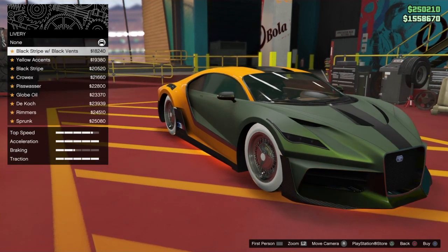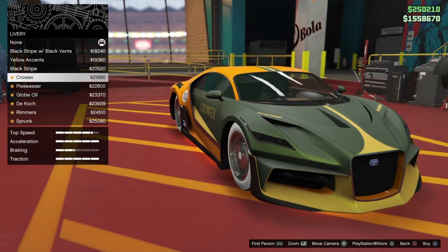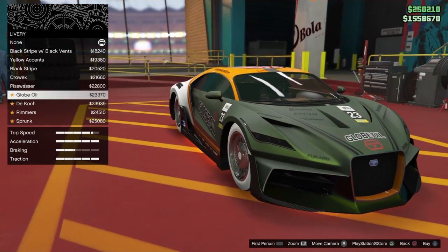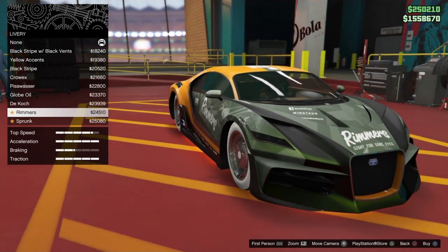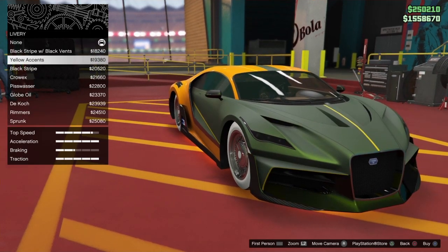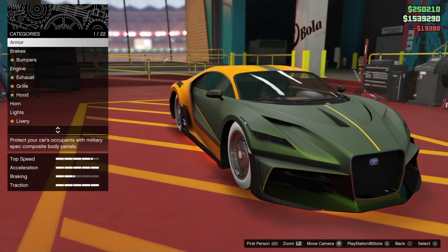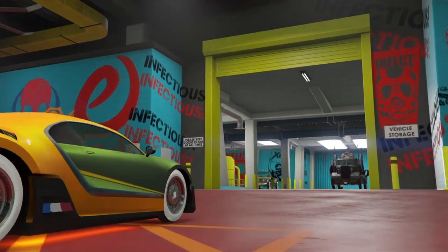I'm gonna start posting a lot more videos. I've been waiting a long time for this casino to come out. I remember the very first cheat ever on GTA was the casino cheat on the first GTA — I remember doing that back in the day. Let's change something on the plate here, then exit to workshop.